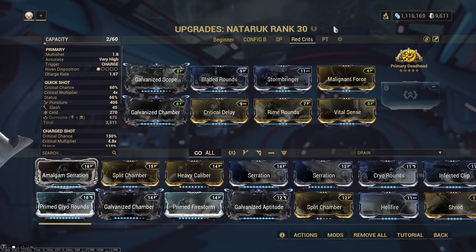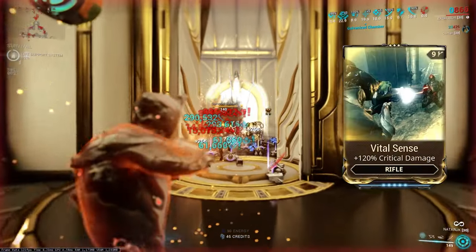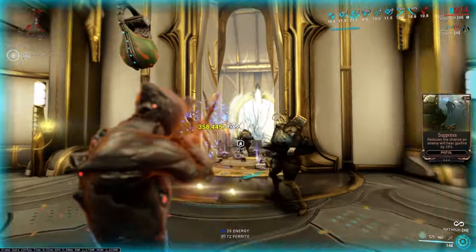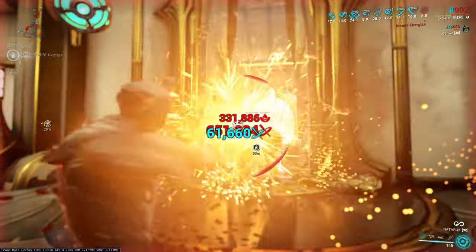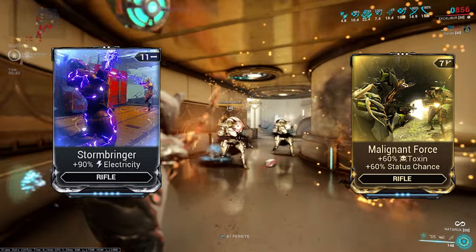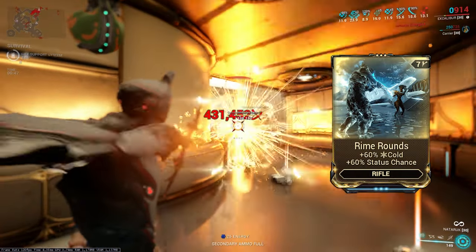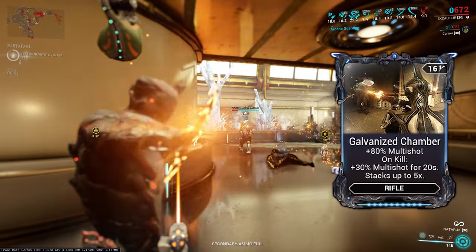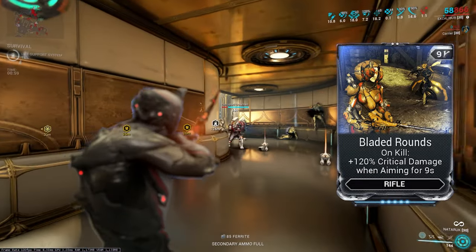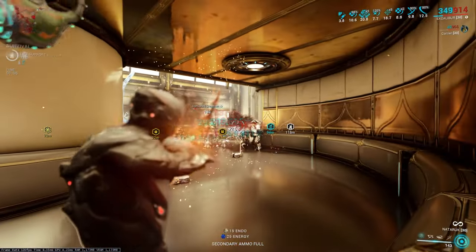But what if you want to do massive crits with Nataruk? Let's look at a red crit build. Instead of Primary Merciless, we'll use Primary Deadhead, which gives additional damage with headshot kills and additional headshot damage multipliers. Same crit mods: Vital Sense for crit damage and Critical Delay for more crit chance. Instead of Viral, we're building for Corrosive — combining Electric and Toxin. Electric 60/60 mods are rare, so we use the basic 90% elemental version and a Toxin 60/60 mod. Corrosive is effective against the toughest armored enemies. Cold gives additional crit damage. We keep Galvanized Chamber for multishot, add Galvanized Scope for crit chance per headshot, and Bladed Rounds for more crit damage when aiming down sights. This is a great build for massive red crits.